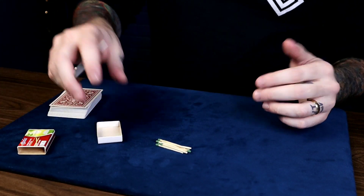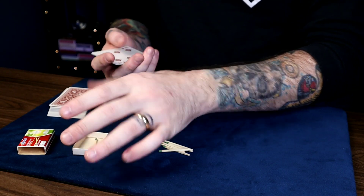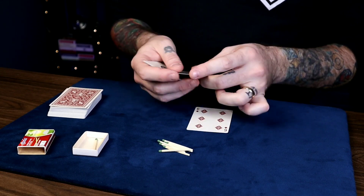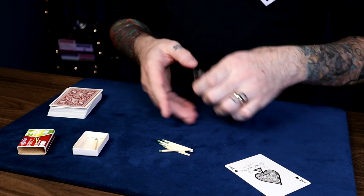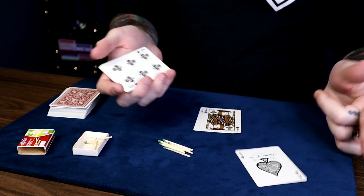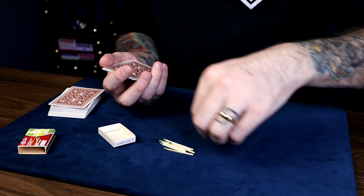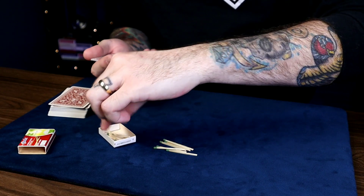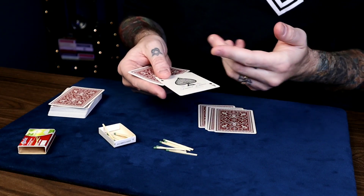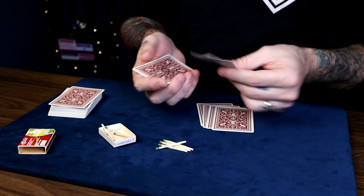Next, 2 and 3 are also the same. If they put 2 matches in the box, turn the packet face up and go 1, 2 — and there's your force card. Same thing for 3: it's 3rd from the face, so count 1, 2, 3. Now 4 and 5 are also the same. Put 1, 2, 3, 4 in the box and count from the top: 1, 2, 3, 4, and you arrive at the force card because it's 5th from the top or 3rd from the bottom. Same thing with 5 — they choose 5: 1, 2, 3, 4, and 5.